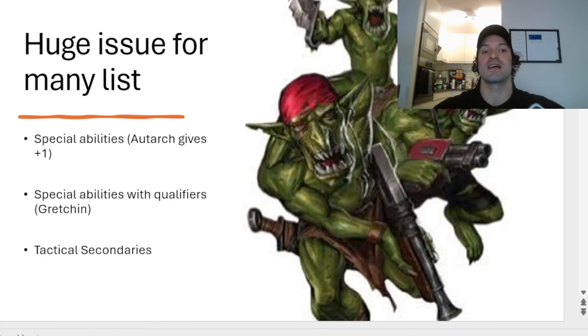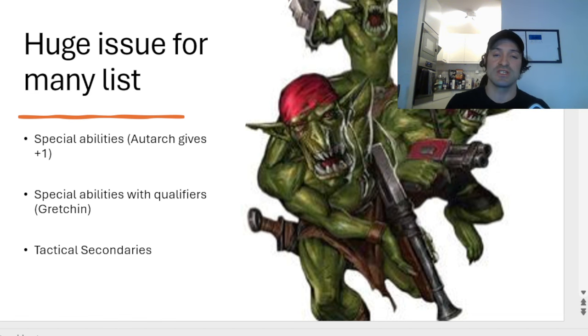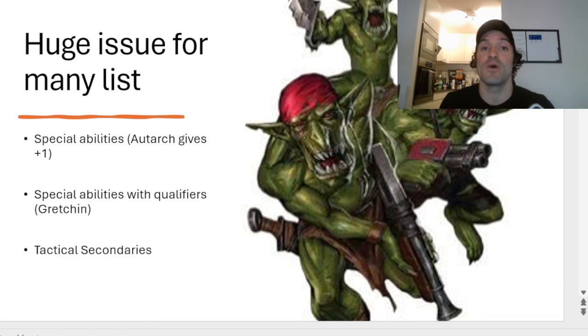Today we are talking about CP optimization, and this is a huge issue for many, many army lists. In all reality, there's only approximately three ways — or four if you count the natural method — to ever get CP in your army. Naturally, everyone starts at zero CP, and every single turn you get one. That's both player turns, so every battle round you effectively get two CP.